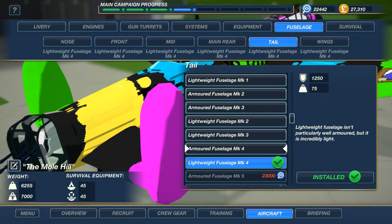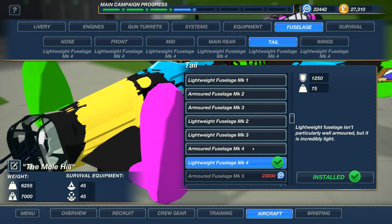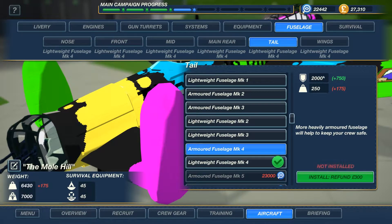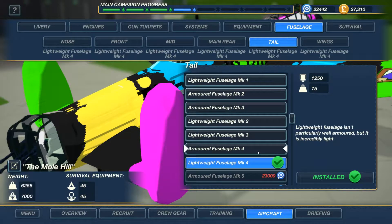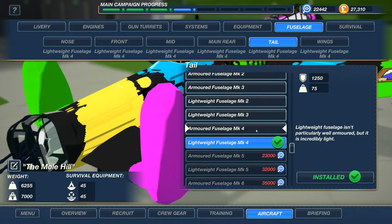...1,250 and 75 weight. If I go to the armoured fuselage Mk4, it's quite a lot more for the weight. It's not a lot more armour for the weight increase - it's a bit ridiculous, really. It's just not worth it. Lightweight is just better; the armour-for-weight ratio is so much better. When Mk5 becomes available I'll be upgrading to that, but for now lightweight is the way to go, because it lets us have all these extra things.